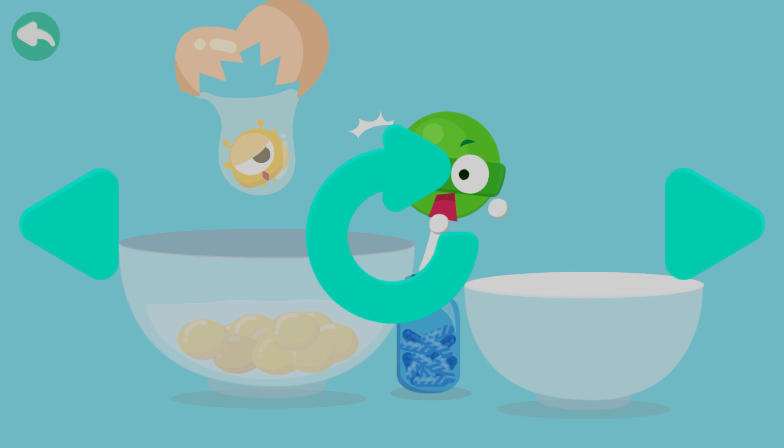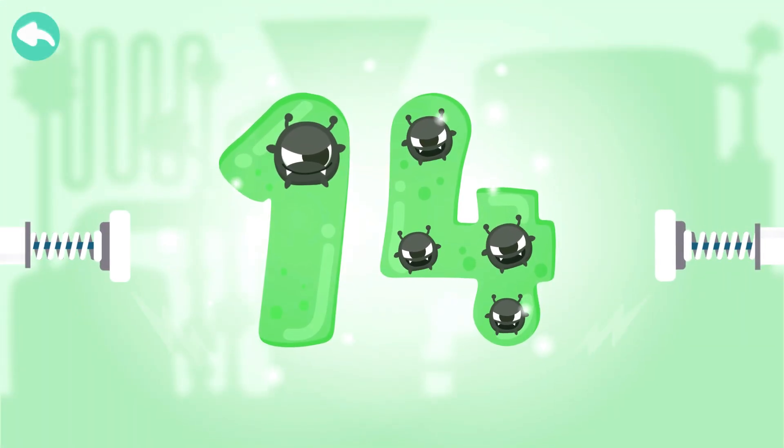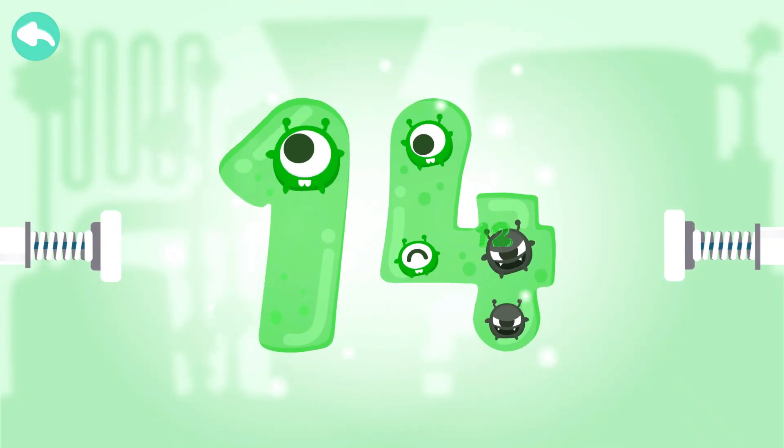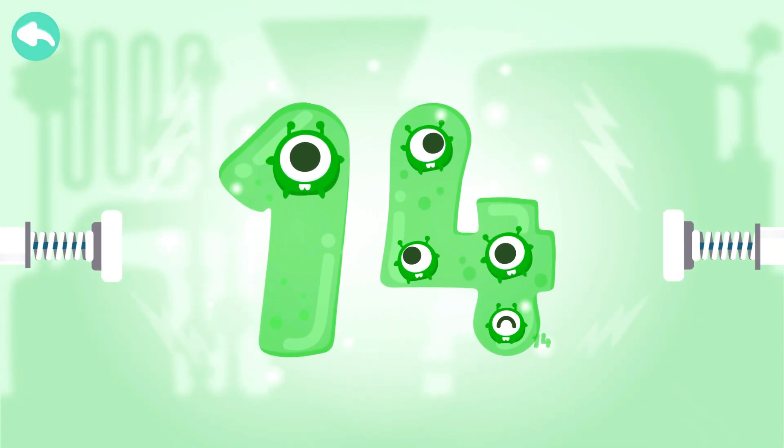Poppy cracks thirteen eggs to make a cake. He suddenly finds a yellow bot in an egg. Touch the dark box to cure the number. Ten, eleven, twelve, thirteen, fourteen.